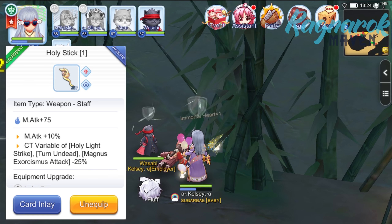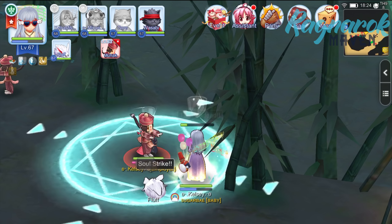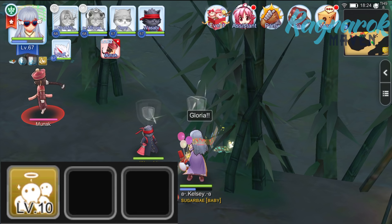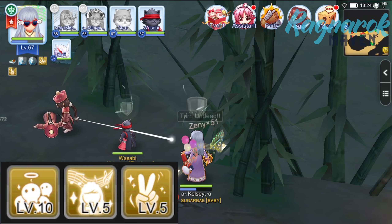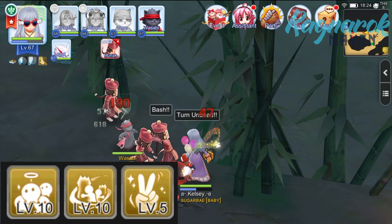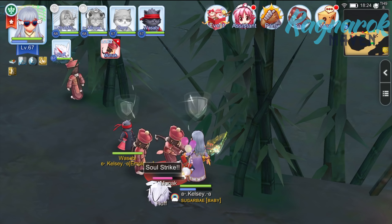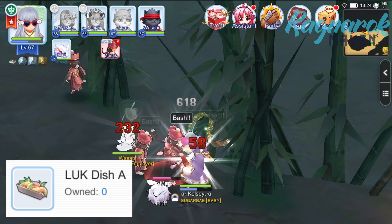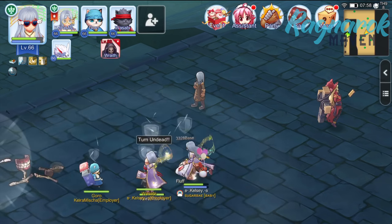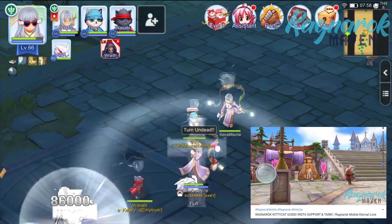In terms of weapon, I'm currently using the Holy Stick Staff as it has a special effect of reduced cooldown time for the Turn Undead skill. For battle preparation, here's how I set up my auto attack slots: I have Turn Undead, Magnificat for EXP recovery, and Gloria for increased luck. In some cases, I might switch out Magnificat for Kyrie Eleison if the target deals heavier damage. If I have a fourth skill slot, I'll put in Blessing. Optionally, you can utilize dishes such as the INT dish and the Luck dish to further increase your chances. Kitty cat mercenaries such as Wasabi or Goro may also be useful, as they provide tanking and healing respectively. I'll link my kitty cat video down below if you'd like to know more.